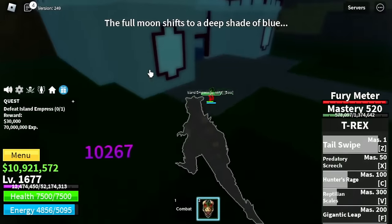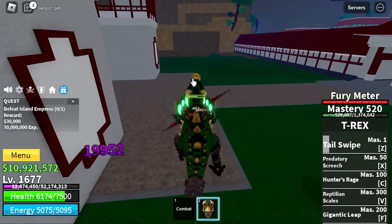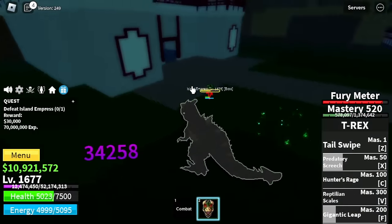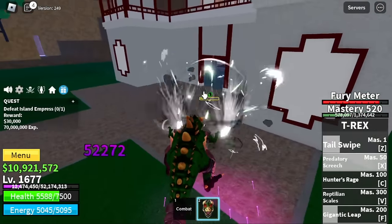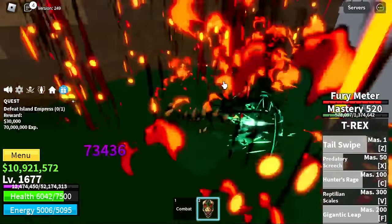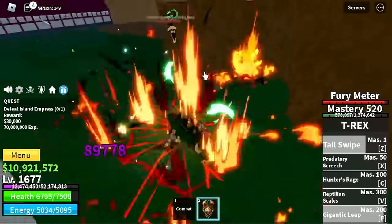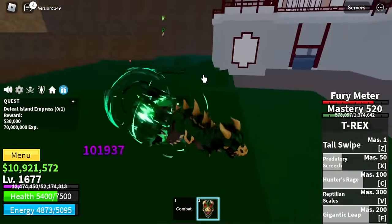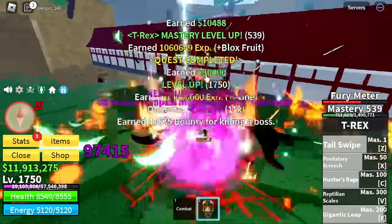I'm just gonna show you how to defeat bosses here. You can do Wall Strat, but guys — just enjoy and appreciate the developers' work. The T-Rex Fruit is really good with the DPS. Target level here is 1,750. After that, we are heading towards our next island, the Great Tree.